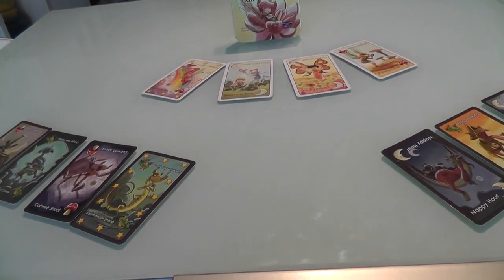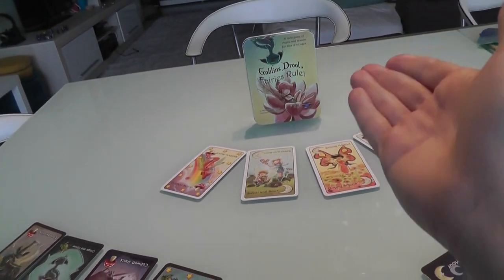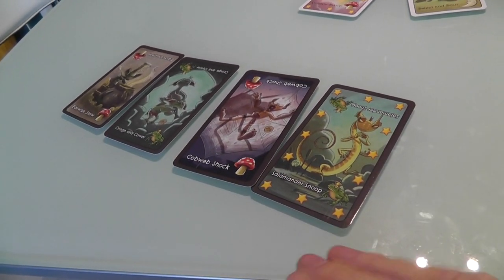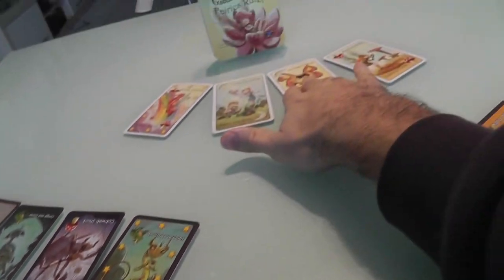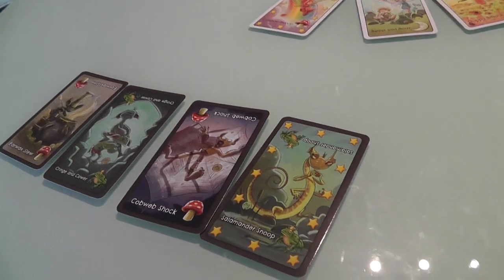What players are trying to do is get rid of their goblins and replace them with fairies. Because of course, goblins drool and fairies rule. So the first player to have nothing but fairies in front of them, or alternatively the first player to have six fairies in front of them, wins the game.